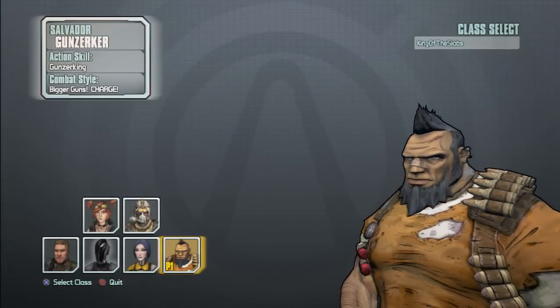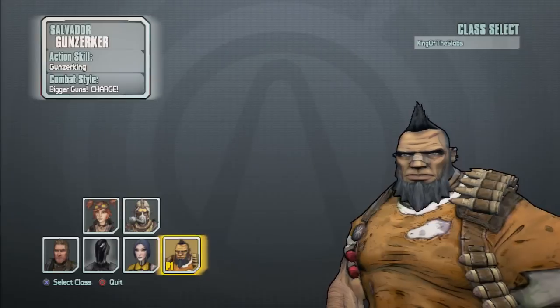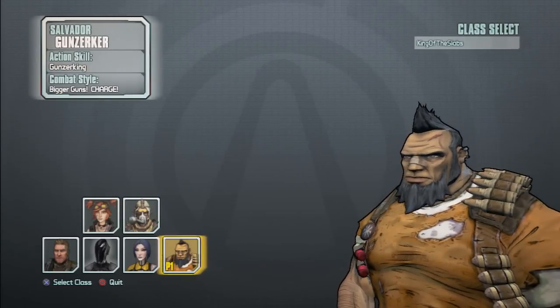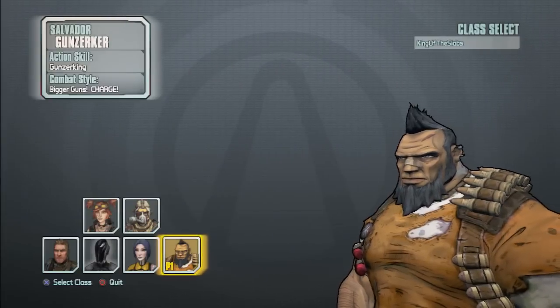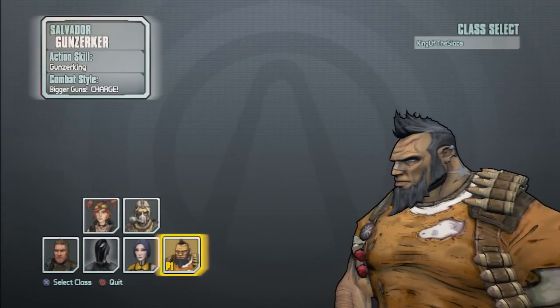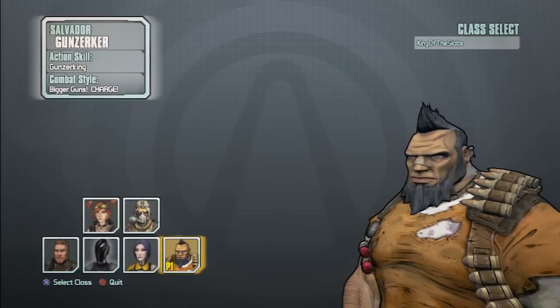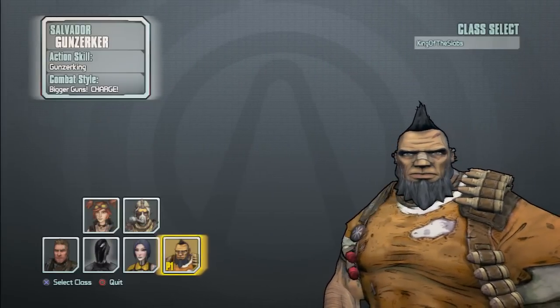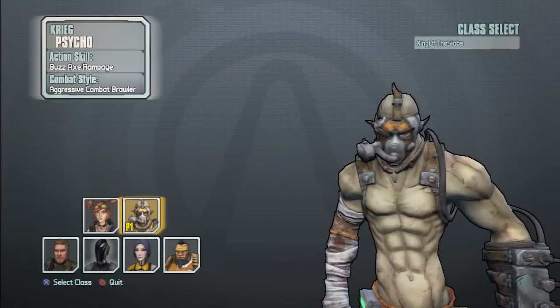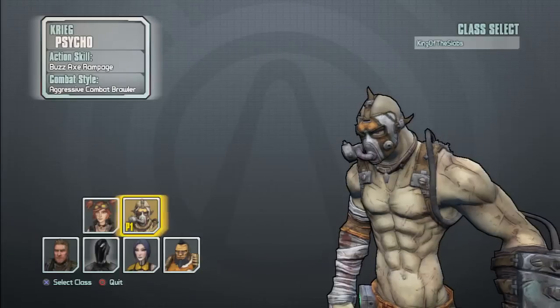Next you have the Gunzerker, Sal, who is pretty much the most overpowered little dwarf you'll ever meet by the end of the game — he is ridiculous. Getting him to that point though, in the early stages, he's kind of annoying to use and you have to get used to it.